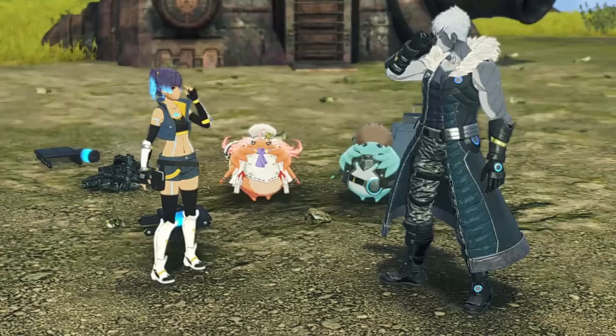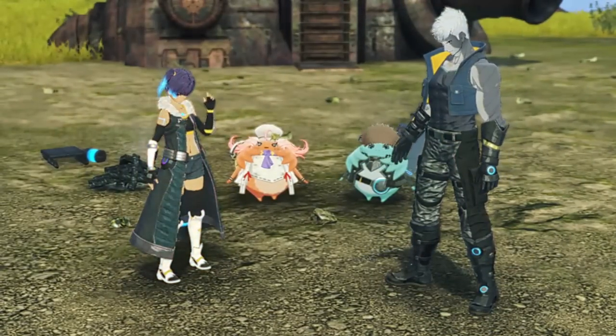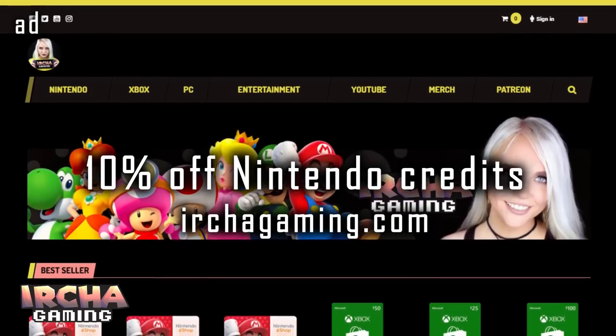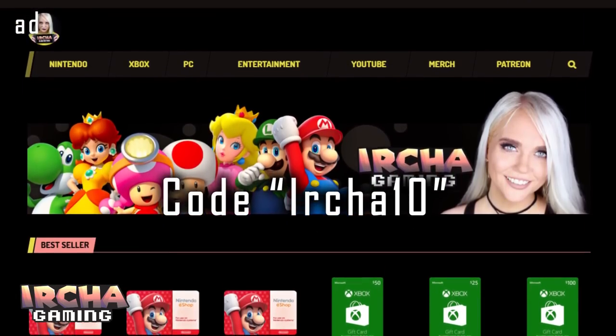I absolutely recommend this game for you guys — get this game. If you want 10% off purchasing this game on the Nintendo eShop, go to IshaGaming.com and punch in code Isha10 — 10% off this game, any game, all the games, the entire Nintendo eShop. Purchase all of your Nintendo games from me from now on. Thank you so much for watching and I will see you later.